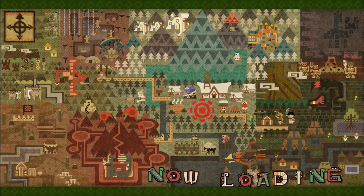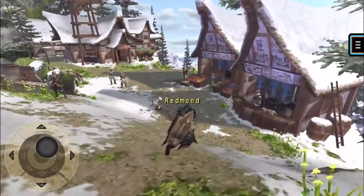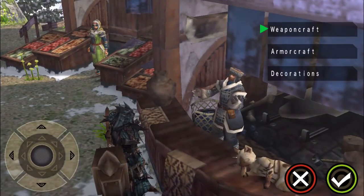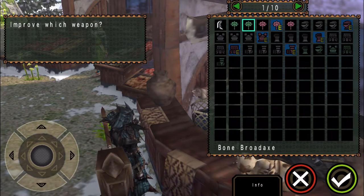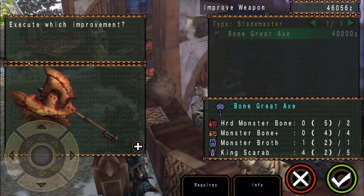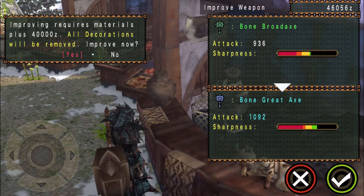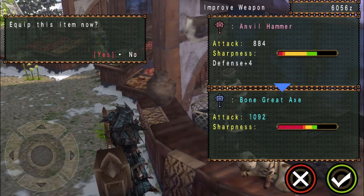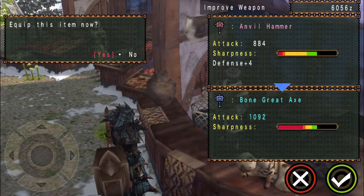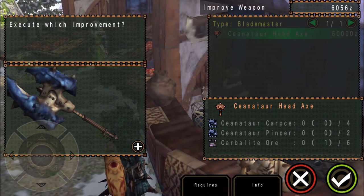I should be able to upgrade my Bonehammer now — I believe its next upgrade requires Cenotar parts. Yep, that is a thing we can upgrade. That's going to be a pretty significant boost to our damage output; we're going to have to sharpen twice as often but it'll probably still be worth it. And yeah, we need Cenotar parts for the next one after that.